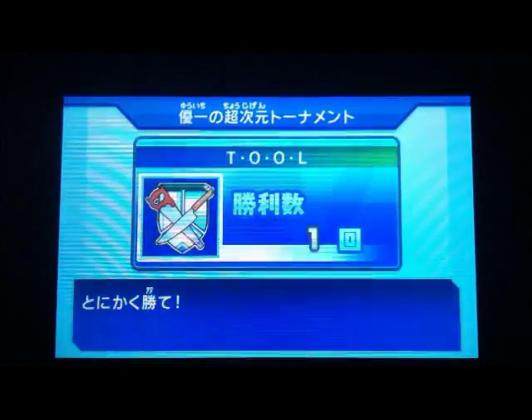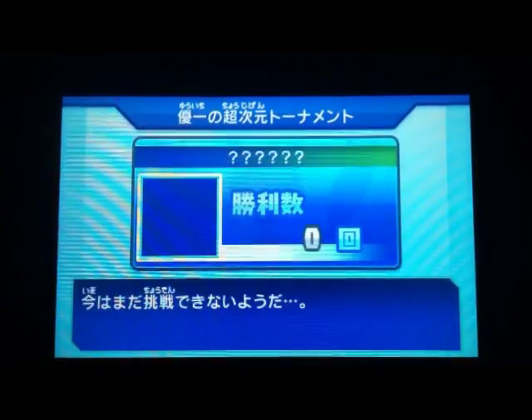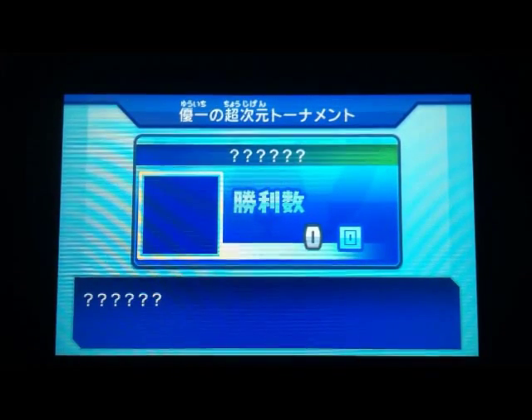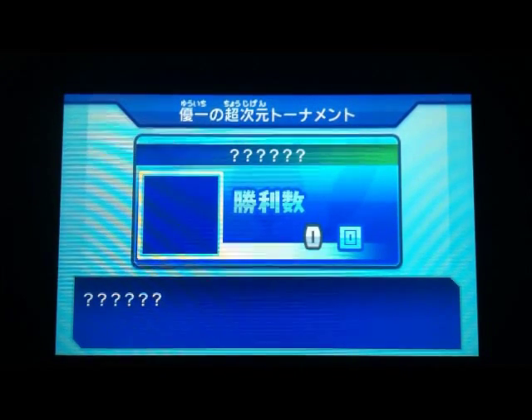After you beat the game, Yuichi would be here — you go talk to him. This is the tournament route, and if you take a look up here, this team — I haven't actually unlocked it — has a possibility of dropping God Hand.